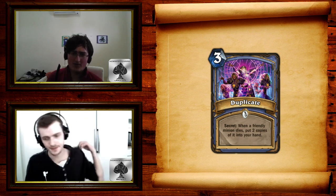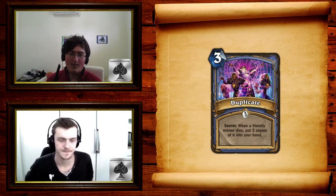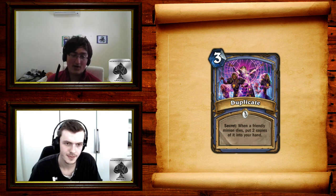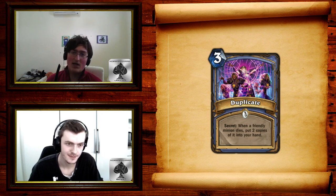Mad Scientist has Deathrattle: put a random secret from your deck onto the battlefield. So when Mad Scientist dies, Duplicate comes onto the board and you basically get two free cards whenever your next minion dies. Before anyone says it's a one-bow combo — Starving Buzzard Unleash is harder to pull off than that. It's a legitimate strategy. With Mad Scientist, Duplicate effectively becomes zero mana draw three, because you take it from your deck not from your hand, so it's plus two cards, not just one.